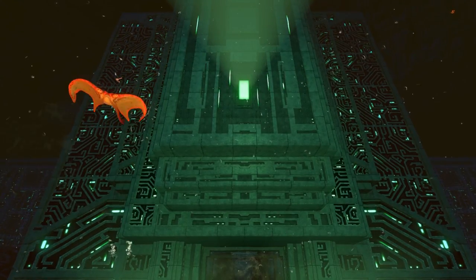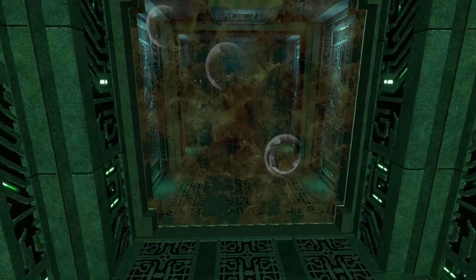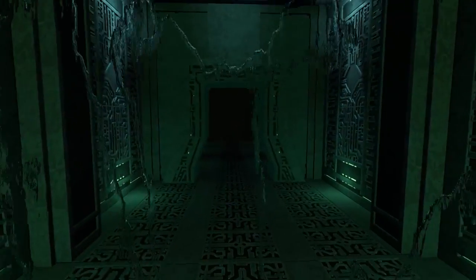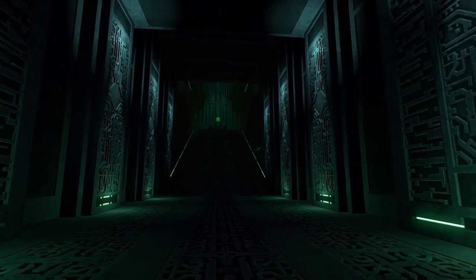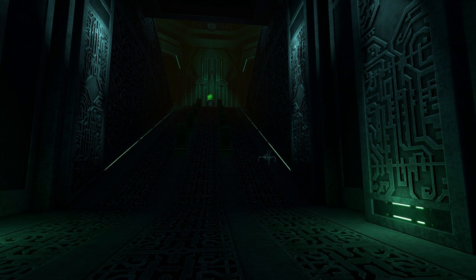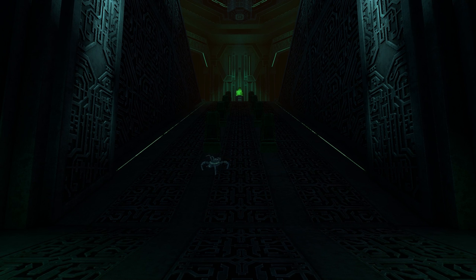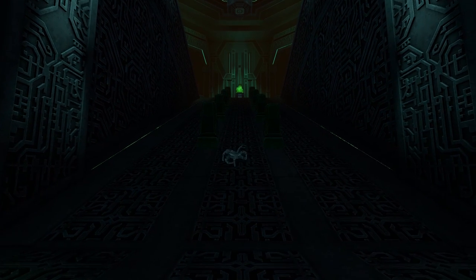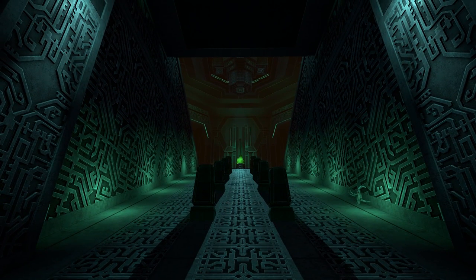We are back in the lava zone in the precursor prison and we are heading inside because this facility had a lot of new updates. First of all, as you can already see, we have alien robots right in front of us. The precursor prison is now inhabited by these small cute little drone robots. They look really awesome and they are hostile. Right now we are in creative mode so they can attack us but we are not going to take damage.